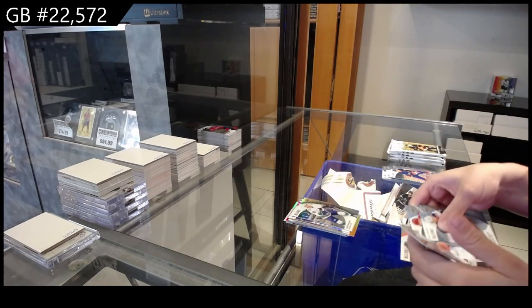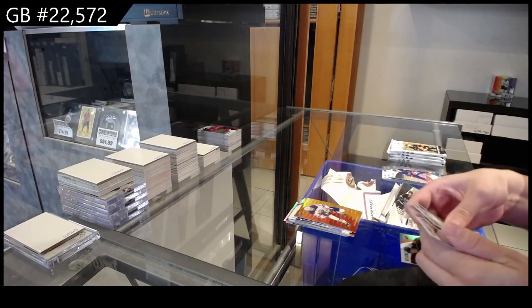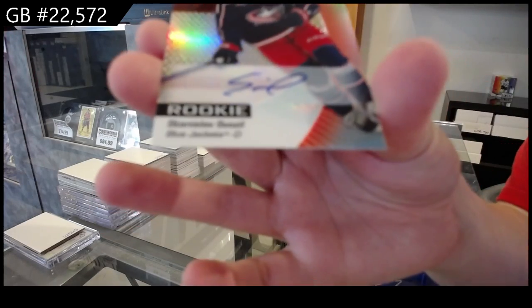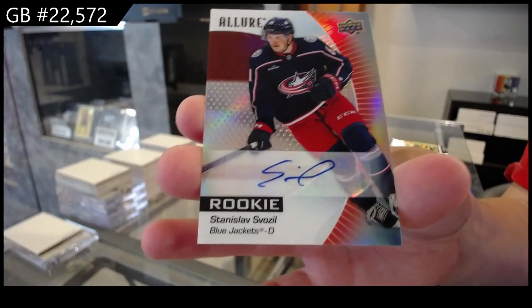Black Rainbow of Kuzamanco for Vancouver, Red Orange for Edmonton of Dreisaitl, Rookie for Edmonton of Desjardins, and a Red Rainbow Rookie Autograph for Columbus of Stanislav Bozell.